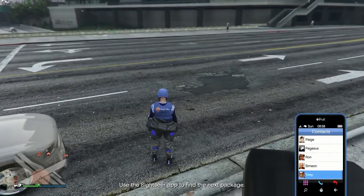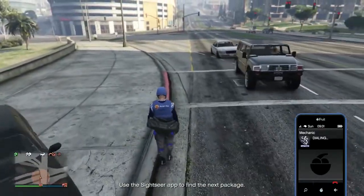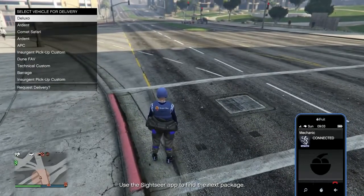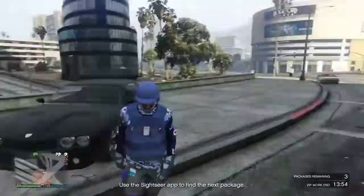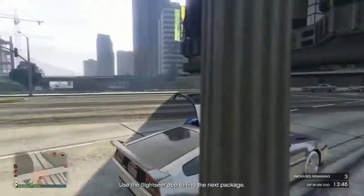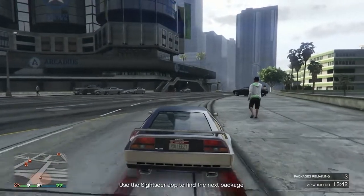Grab a street car, leave your RH8 back there, and drive away. You want to drive far enough to call your mechanic and request another vehicle. Make sure you leave that RH8 on the map. I just requested my Deluxo from another garage — it can pretty much be in any garage. Once I've grabbed my Deluxo, I'm going to fly over to the wall breach spot.